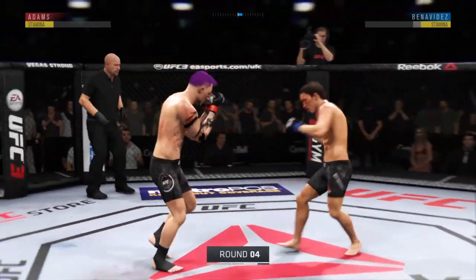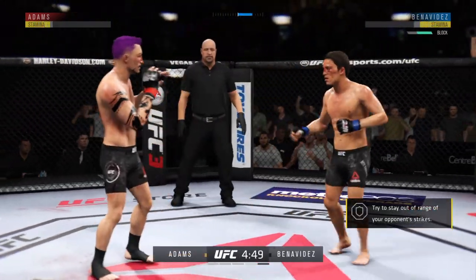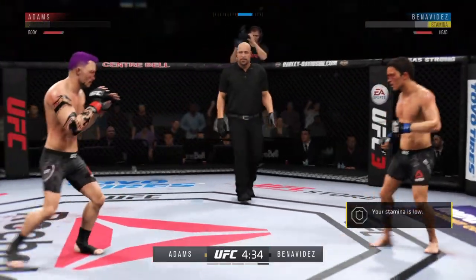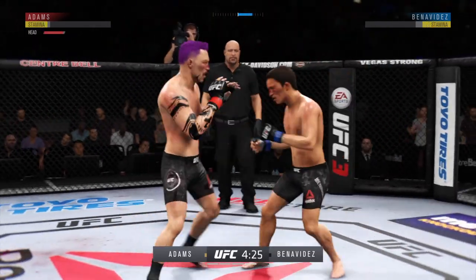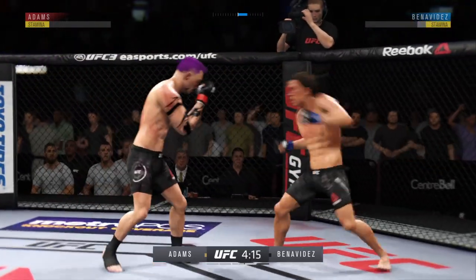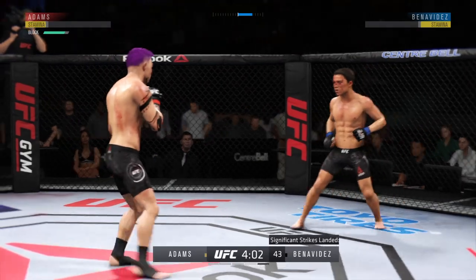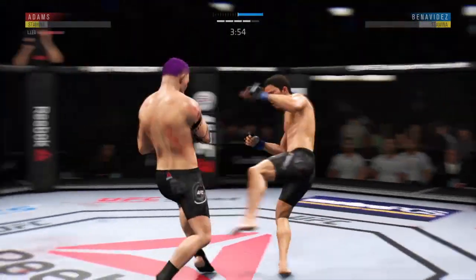We have arrived at the fourth round — fight scheduled for five five-minute rounds. The championship rounds are here, and now is when we really see championship mettle, to see what these fighters are made of. 15 hard minutes in the books — we'll see who's the fresher fighter here to begin this fourth of a possible five rounds. The offense has been there. He has landed some good shots, but not really stringing them together and putting combinations on his opponent. He's got to mix up his strikes, change his tempo a little bit, and try to get his opponent out of there by landing more than just one strike at a time.